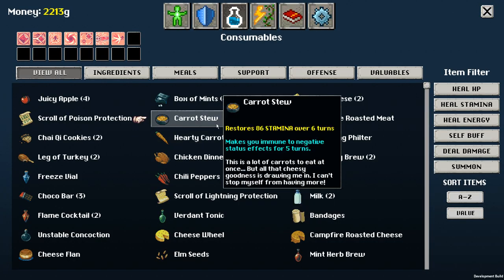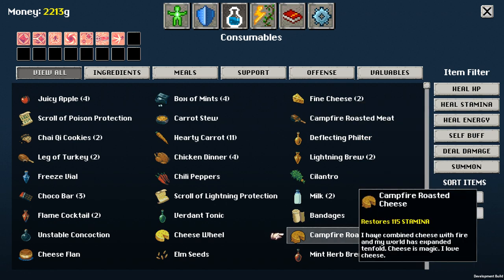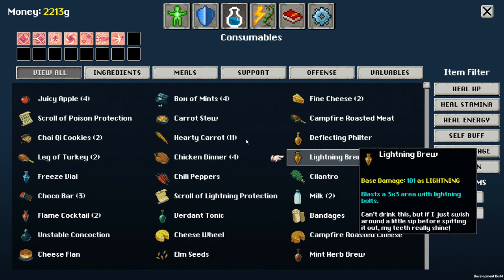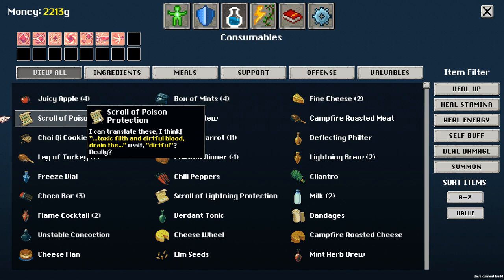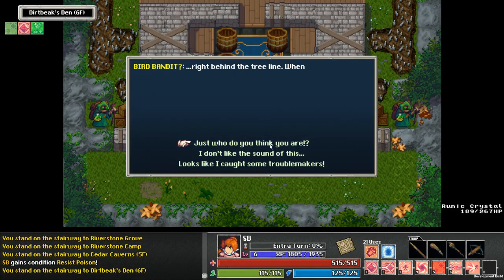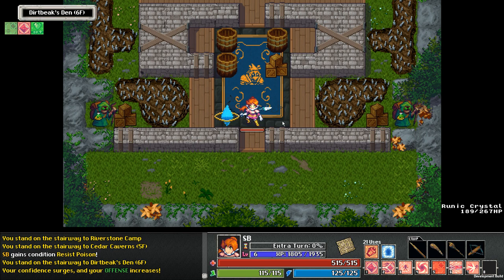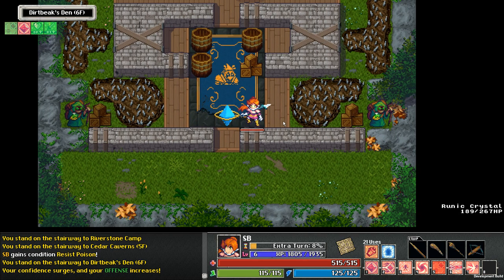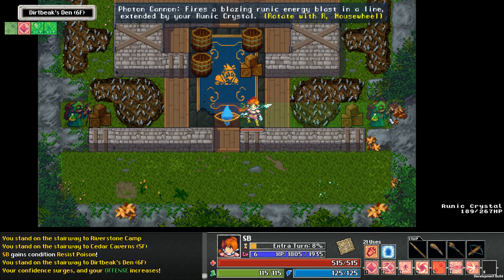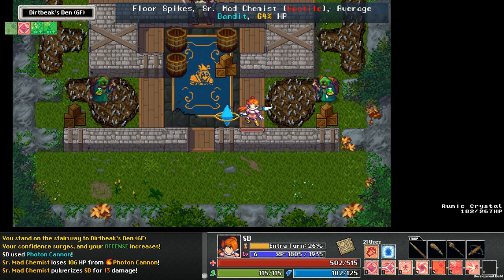So we do have this campfire roasted meat and the campfire roasted cheese — both of which are not effect-over-time foods, they just work. This roll of poison protection might be relevant — these last a pretty long time, don't they? Alright, you know how we do — we make fun of the dude's nesting urges. I want to say I've blown past the text on a lot of stuff, like even the item descriptions, but I do think the game has really excellent writing.